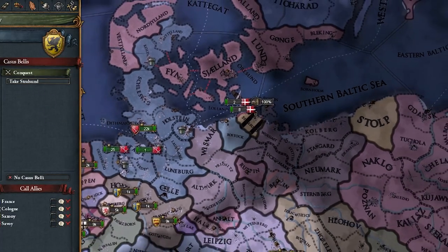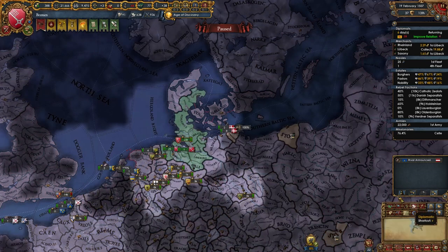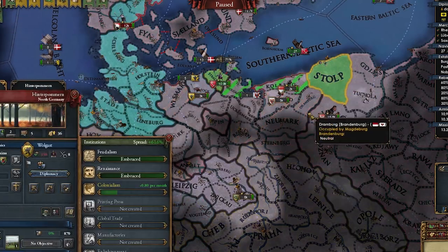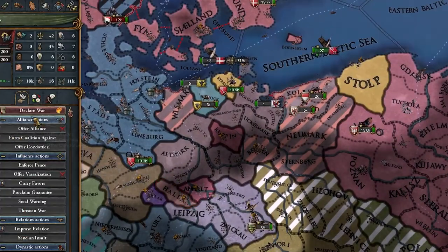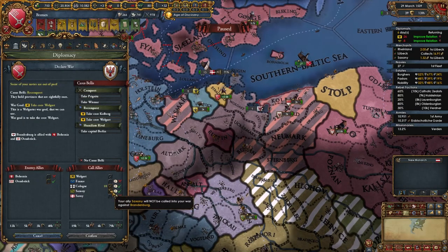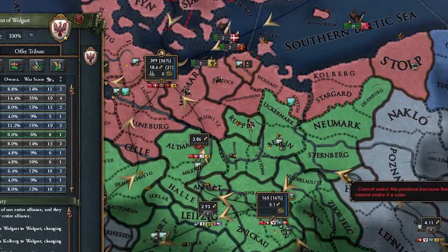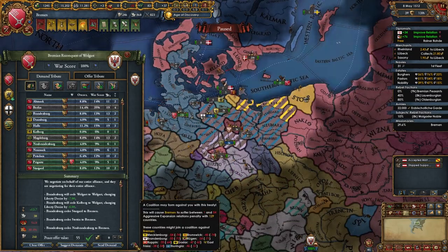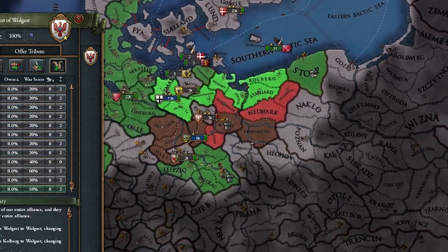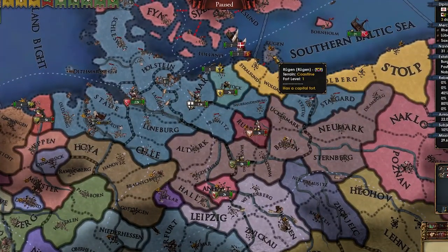I still don't know how to get to Wolgast. These guys have been beaten up and I'm actually going to vassalize them so we can reconquer their cores from Brandenburg. Brandenburg is struggling right now and Bohemia won't help them. So let's declare a little reconquest for Wolgast. Brandenburg has been crushed — let's give the core back to Wolgast. I'll take all their money and war reps. Now we don't really have to fight in the HRE anymore — it's just Mecklenburg and Rugen left.